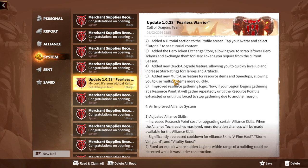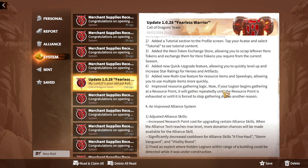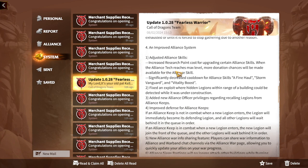I wasn't really expecting the hero token exchange, but finally it's here — it will be interesting to see how this affects the whole game. They've also added a new quick upgrade feature to quickly level up and increase star ratings for heroes and artifacts, plus a new multi-use feature for resource items and speedups allowing you to use multiple items more quickly. These are UI changes, but nice to have.